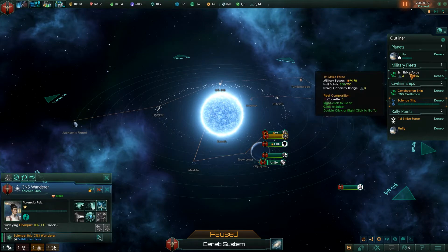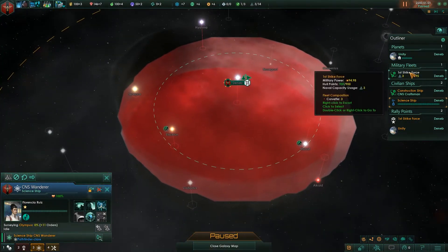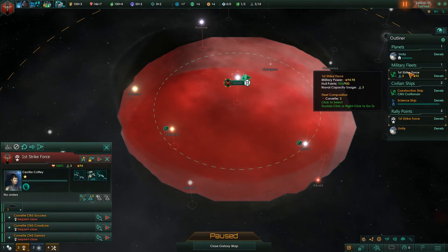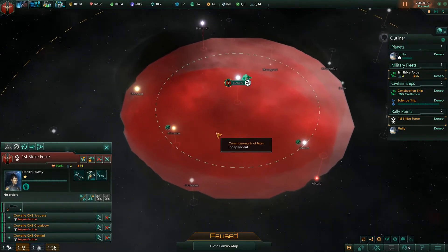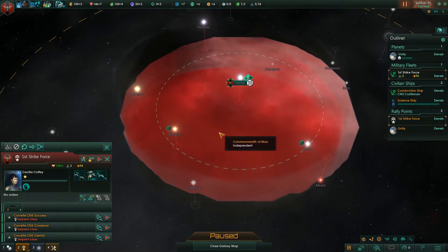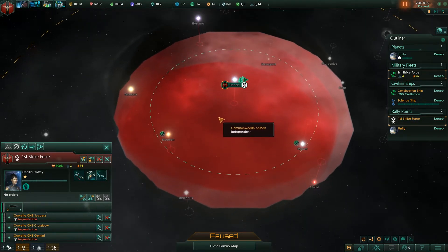The next thing we're going to do is start exploring our local neighborhood using our military fleet. These ships can't survey or anything, but they can at least hop around and make sure there isn't anything surprising — we don't want any nasty surprises as we begin to venture out from our home system.